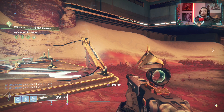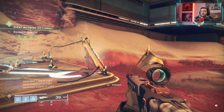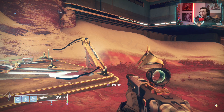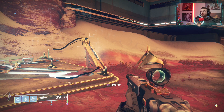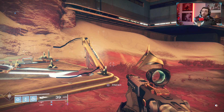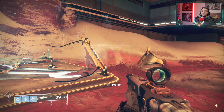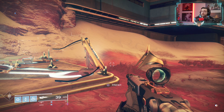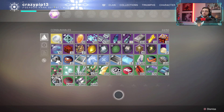Before we get into it, keep in mind upgrading the obelisks is one of the best things you can do when you're grinding for the time lost weapons. Not only do they give you the ability to pick up an extra time lost bounty, but they also make it easier to progress on the bounties because they have perks that increase the percentage of the progression.